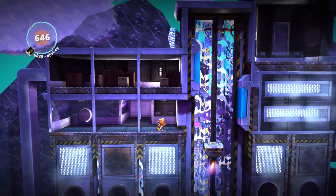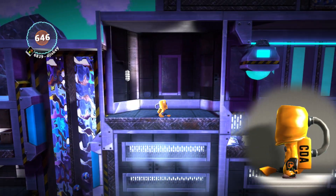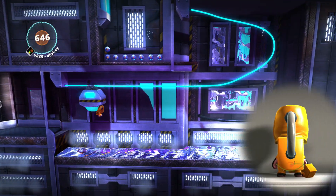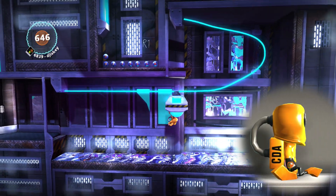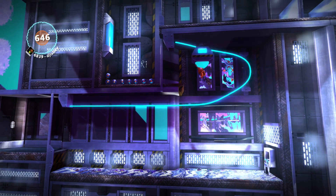Then we have the CDA costume for Sackboy. One of the five CDA costumes in the pack, Sackboy looks ready for any protocol, even the dreaded 2319. This costume serves its purpose well for looking like a CDA employee.